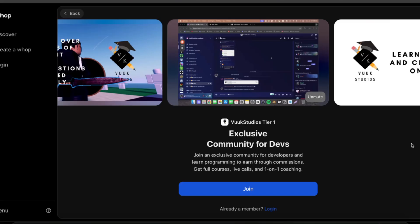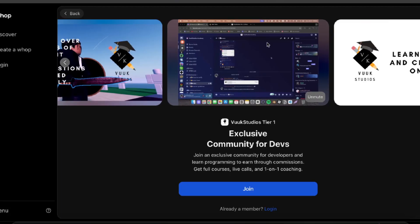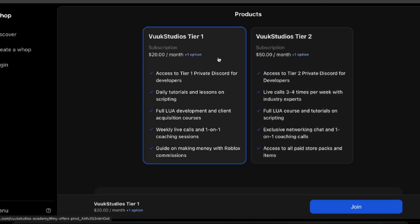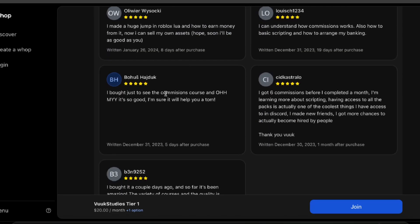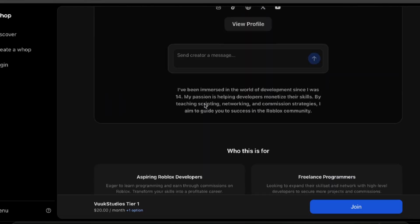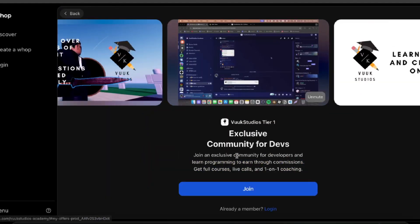When you go to the first link in the description, you'll find Vuxius Academy. You can take a look around — there are wins, welcome videos showing everything inside, and you can join as tier one or tier two. There are reviews saying things like 'I understand how commissions work' and 'I made a huge jump in Roblox Lua.' If you want to check this out, the first link in the description is where to go.